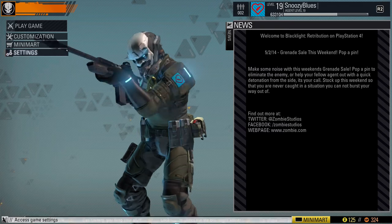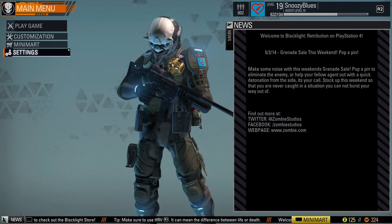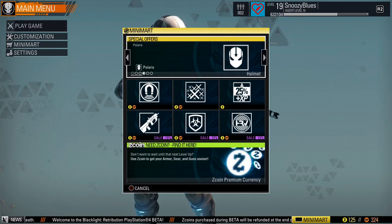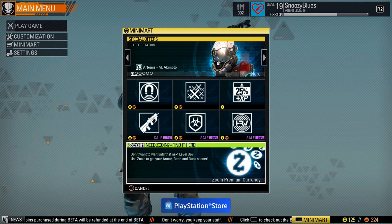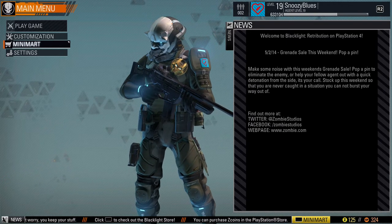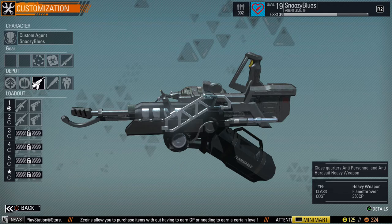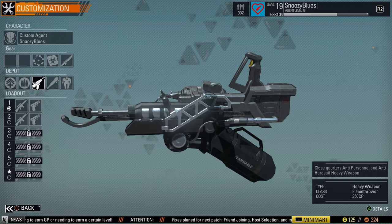If you start playing this — it's free to play on PS4 — take the time to mess with the settings and find what works for you. Now for the in-game store: you can buy Z coins with real money. I purchased about $10 worth using a gift card, but you don't have to. They have sales about once a week in the mini-mart. With Z coins you permanently unlock items right away without waiting for a level unlock. Also, the game is still in beta, and once it leaves beta you get all your Z coins refunded, so I had no problem spending them.